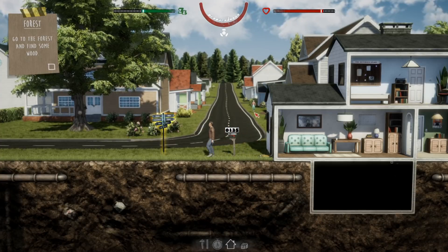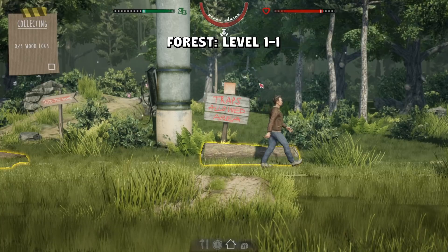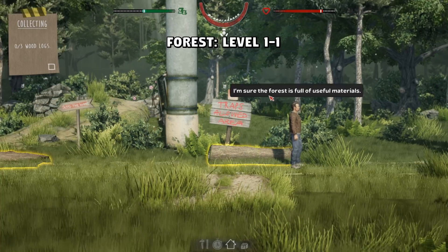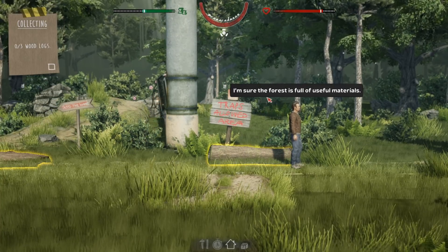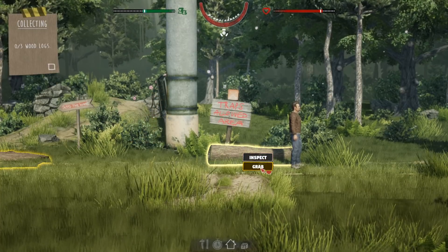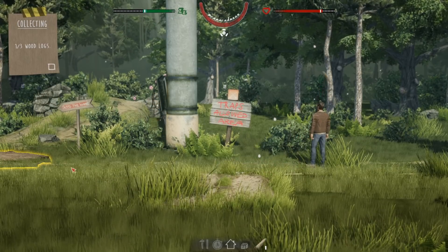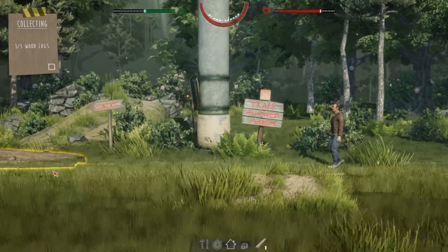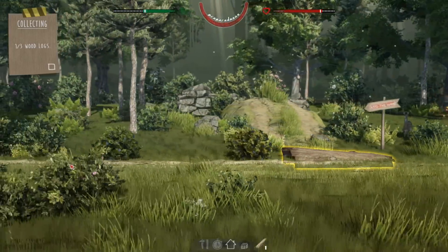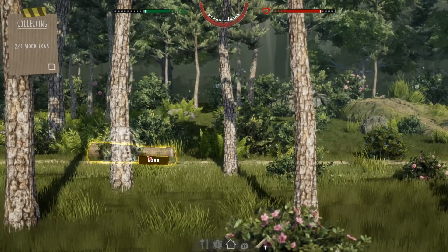We're going to the forest to find some wood. She's probably crying though — she's sad. We're going to the forest, we've got to get some wood. This is the forest, level one — the smell of adventure. I thought I was on house arrest and I couldn't escape, but I guess maybe I'm allowed to go here a certain distance. Wow, I can just pick that up. Can't zoom out though. Grab that log, here's the other one.